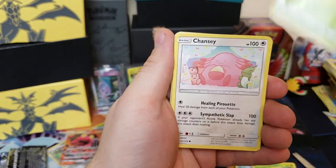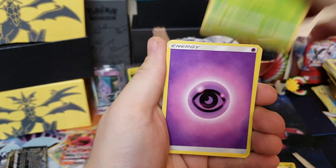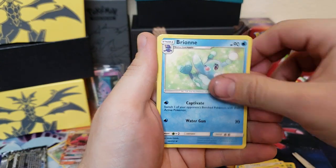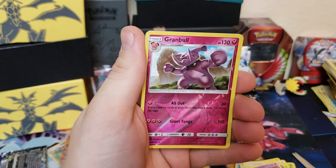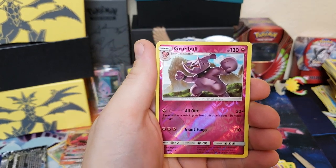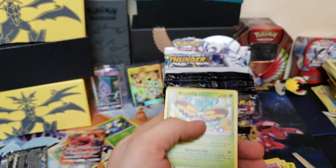We got Skiddo, Chansey, Wooper, Popplio, Skiddo again, Sableye, Brionne, Electropower, a reverse holographic Granbull with the All-Out Attack — that's awesome — and Beautifly as our rare.